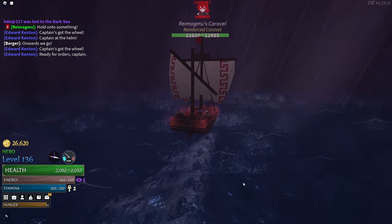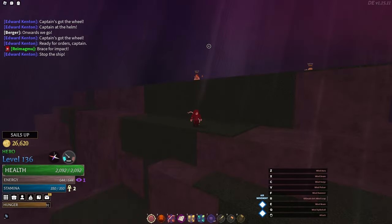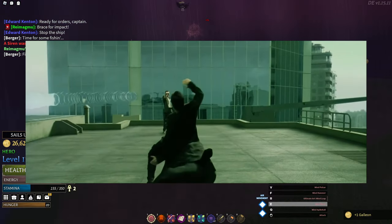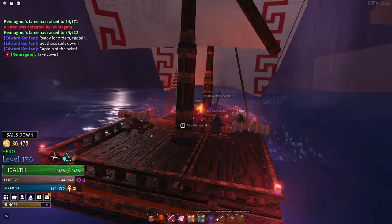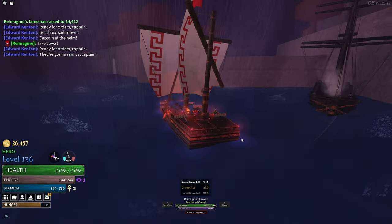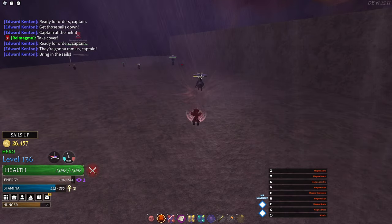I then heard some siren singing and went to check it out. I climbed the island and found a siren egg, but it looked ugly, which annoyed me, so I fought the sirens. They were dodging all of my attacks like they were Neo from the Matrix. Also, this siren egg is just ugly.